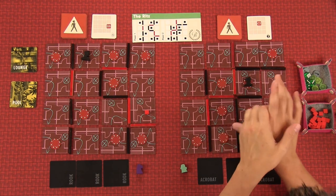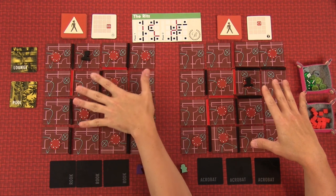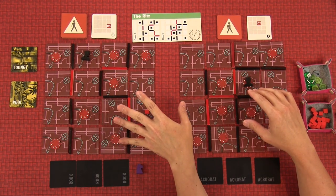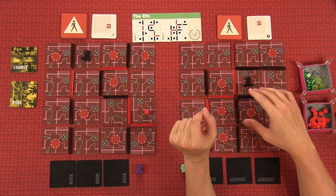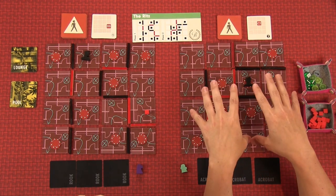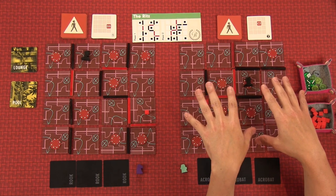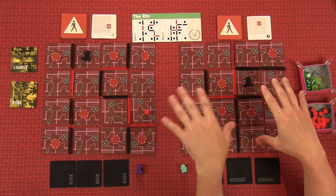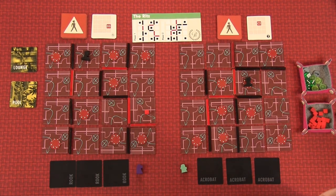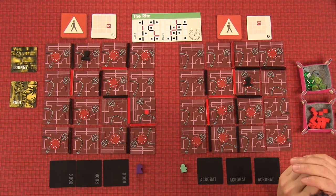We have the Ritz Carlton Casino here, and we've got two floors — floor one and floor two. Somewhere on the first floor is the control room, and in that control room we're going to use any intel we find to help us crack the safe that's located somewhere on the second floor. So we're going to have to find a way to the second floor and find both the control room and the safe. Meanwhile, we'll be avoiding these two bouncers.